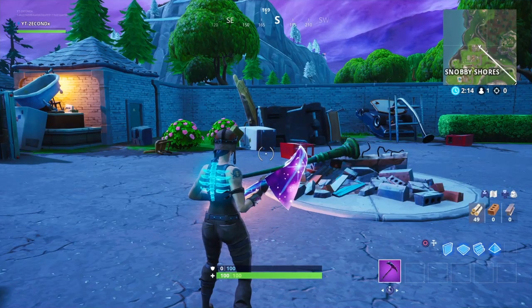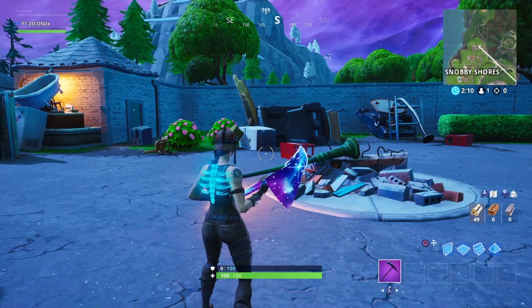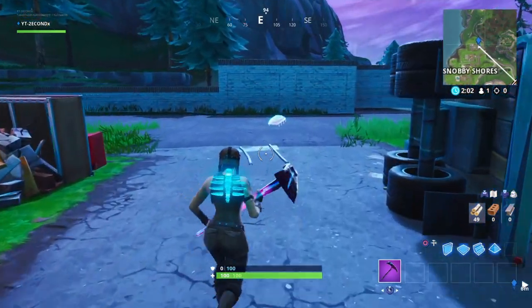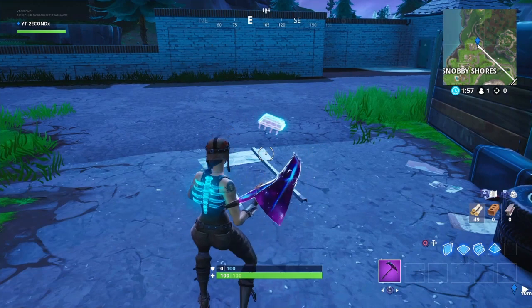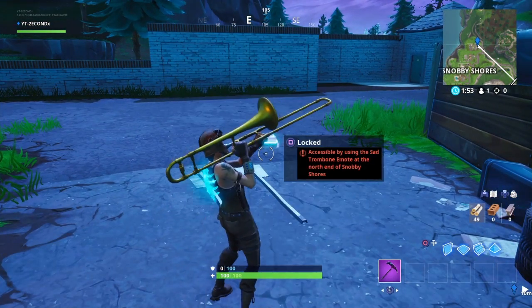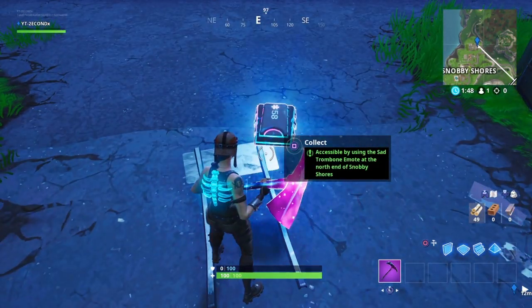And finally, we have FortByte 58, which is accessible by using the Sad Trombone emote at the north end of Snobby Shores. We're going to want to head over to Snobby Shores and over to the north end — that's going to be right over here — and this is also where you'll find FortByte 58. Simply walk up to it, make sure that you have the Sad Trombone emote in your locker or favorited. Simply take it out, and as soon as you use the emote, you'll be able to collect FortByte 58.